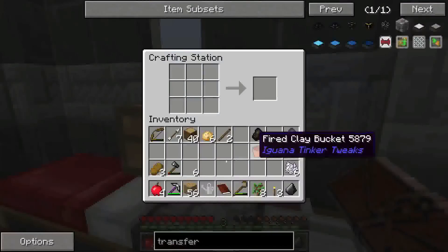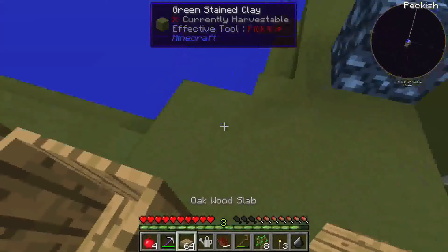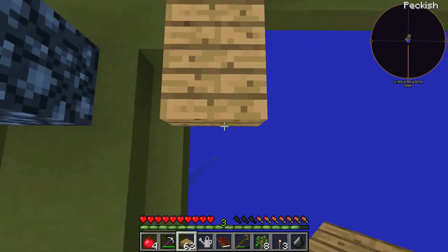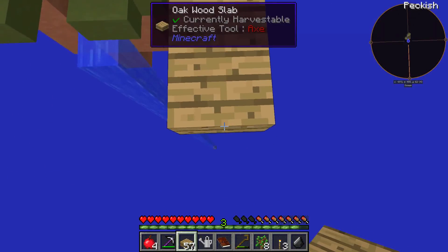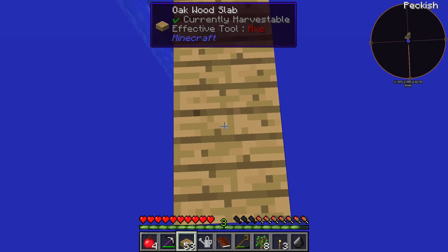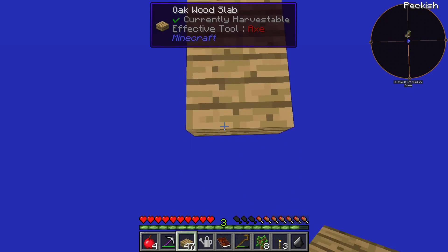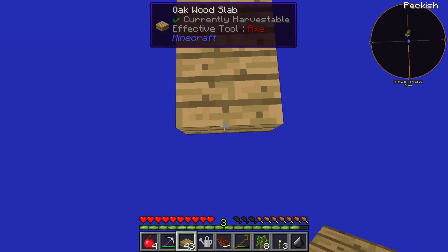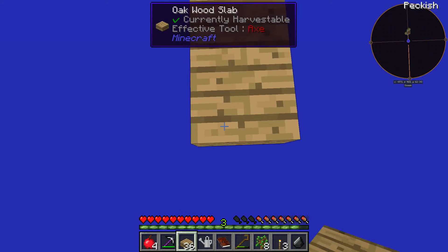Let's build out a bit — one block in the air of course so mobs cannot spawn here. Be very careful, holding shift is very important. I want to go out like maybe 30 blocks or so, so that mobs can spawn in the mob spawner. I'm going to make the very most basic one, and then they will spawn when we are back at the house.